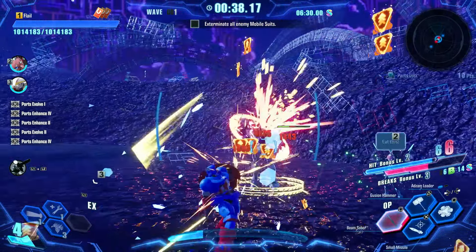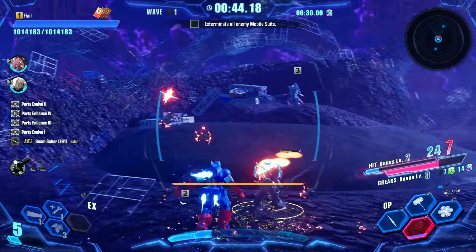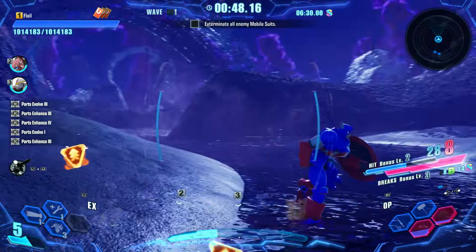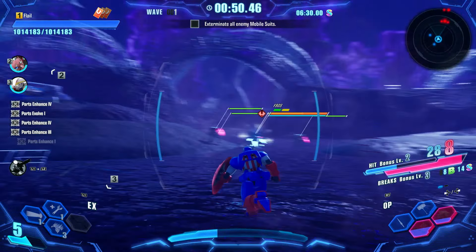A full 26 separate configurations you can buy for the Master Grade Gundam F-90, which is kind of ridiculous, but at least it's ridiculous in a fun way. If you have the Collect-Em-All bug, my sympathies — I've been there, trying to get over it, not easy. But a whole bunch of different accessory packs definitely appeals to my childhood self.